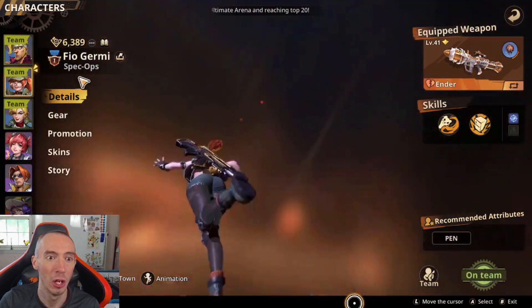Moving on to our first spec ops: Fio. Her passive gives all allied characters a five percent wound damage bonus while she's in the team. Refrigerators drop large amounts of food when they explode, which can be picked up for an increase to your rate of fire — max five stacks — and this buff can be transferred to allies, so we're transferring it to Marco to really boost his rate of fire. For her weapon, use anything that puts the wound debuff on enemies. The Ender Rocket Launcher is a great gun that everyone gets for free.